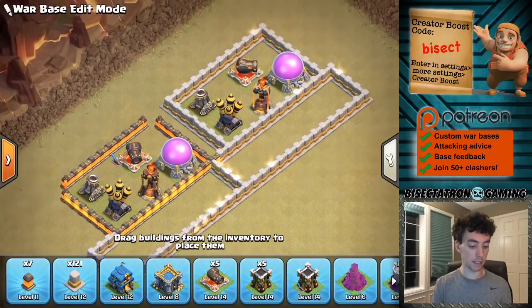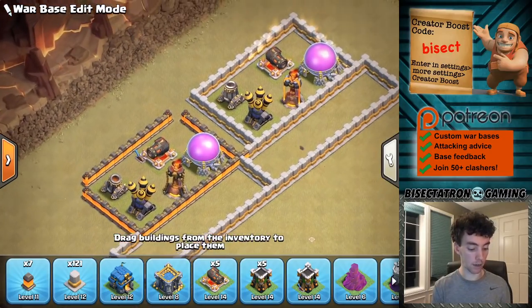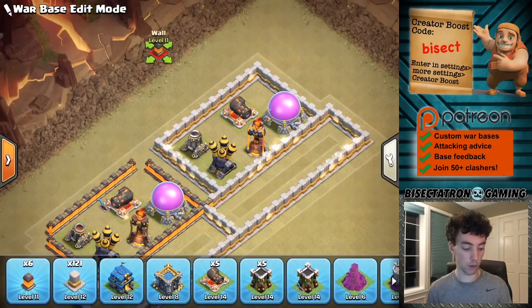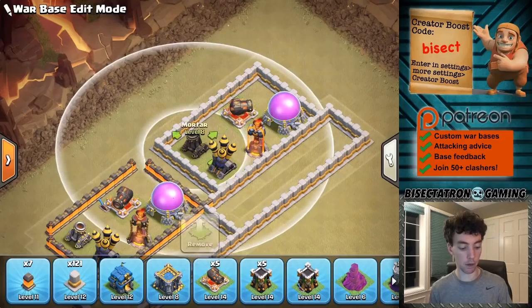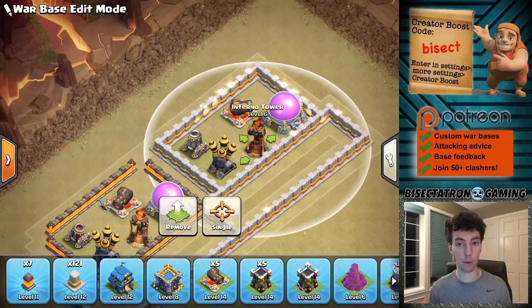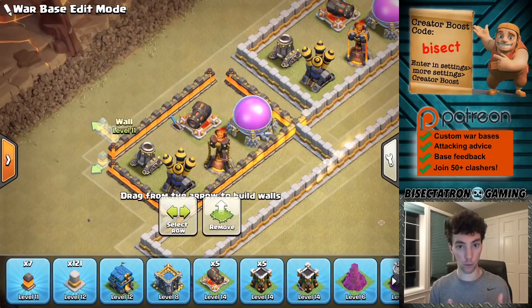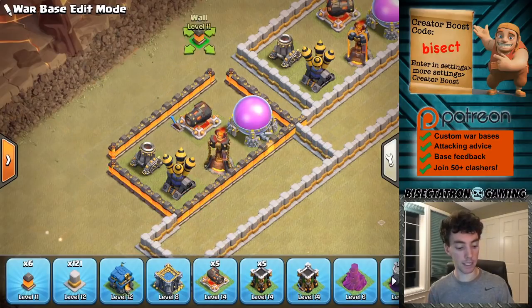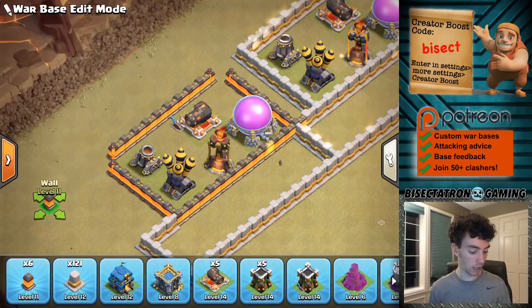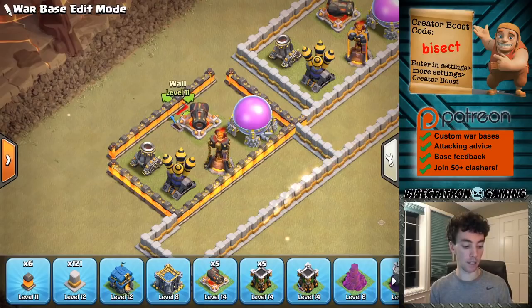The basic idea is these two compartments are the exact same except the corner walls are taken out. In the tricky walls case, a wall breaker or super wall breaker will come in and just open up directly to wherever it's deployed, which makes it really easy for a spam attack or a queen charge targeting an inferno tower. What the tricky walls do — assuming the strip of walls is not too long — is make the wall breaker go around and target the next layer of walls or the side walls instead.